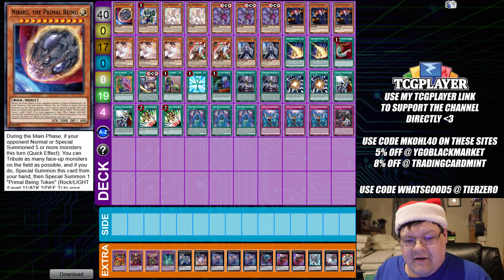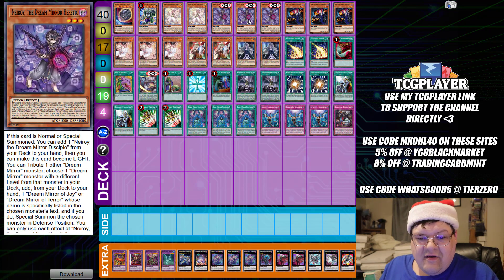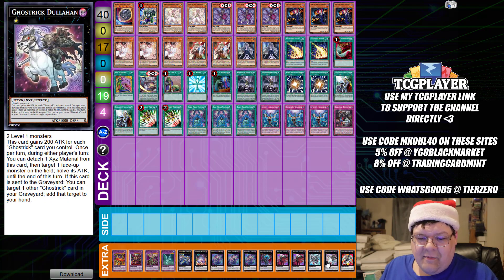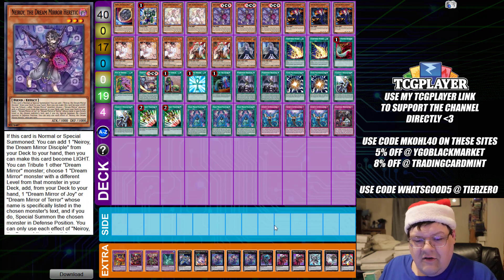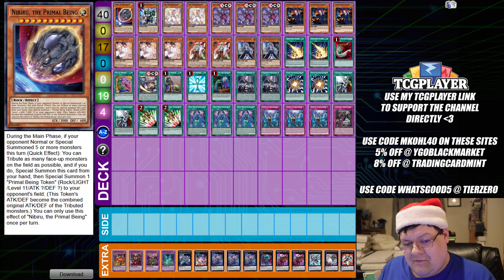Now the next one is going to be Dream Mirror interactions with some of this stuff, stepping through Ghost Tricks while you basically turbo out — yes ladies and gentlemen, you're turboing out F-Zero to make sure you can do your thing. This is based off of an OCG list; it's a really funny concept that just uses the Ghost Trick Extract cards and access to the Dream Mirror stuff so that you get access to F-Zero. I just want to include this here as a little note for those of you that want to get a little bit more serious with another potential build.